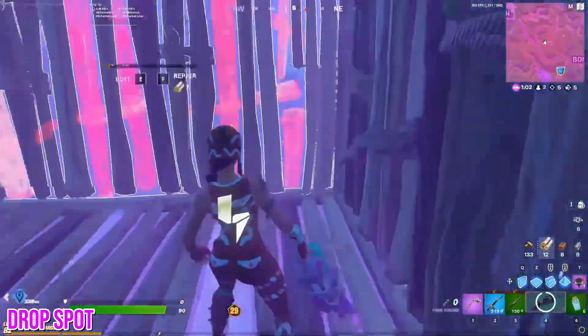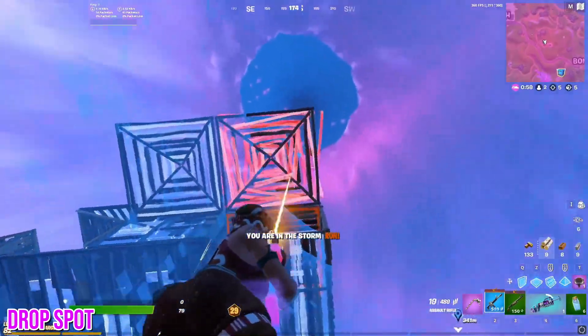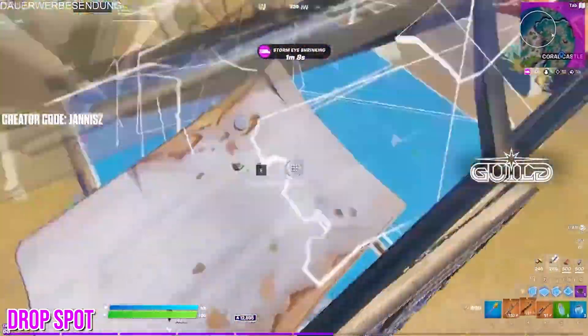You should use this for every drop spot, rotating the bus path around the map and recording it onto your map on fortnite.gg. After you've done this, you'll basically have a circle of where you should drop for any bus path, so you can always get the perfect drop. This will give you a massive advantage in the early game, and you'll gain way more arena points because of it.